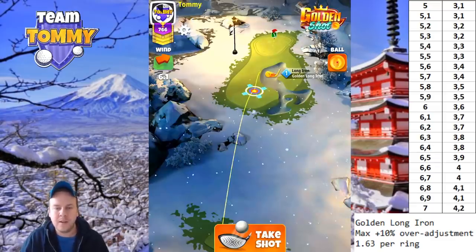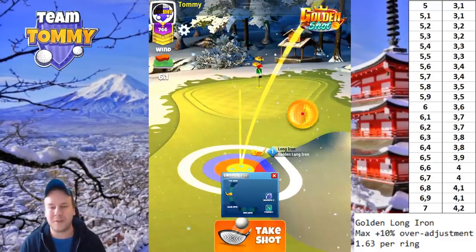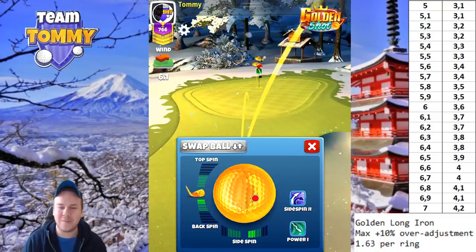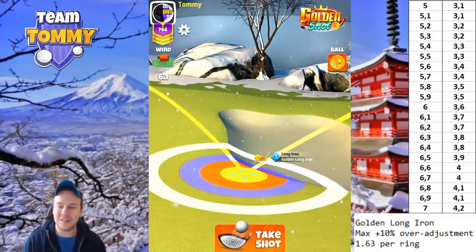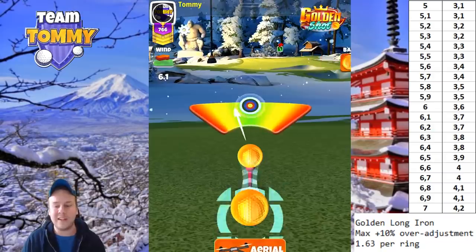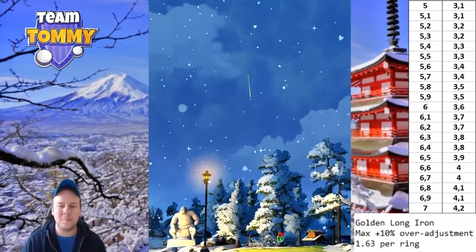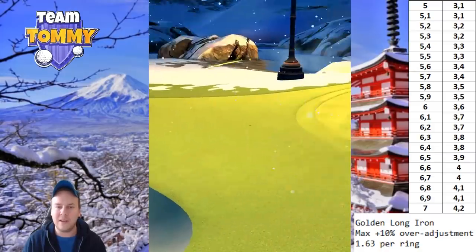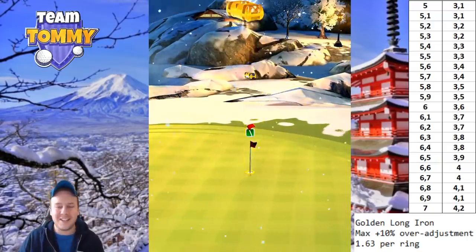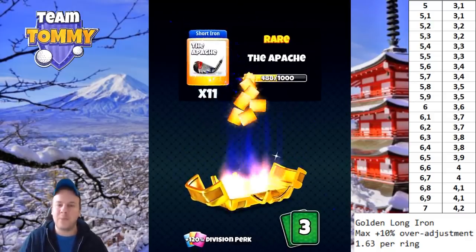Shot four has a tailwind crosswind coming left to right. Using the same landing position structure: one and a half bars of backspin, two and a half bars of side spin to the right. Wind of 6.1 gives 3.7 rings. The Golden Shot hard difficulty is an excellent way to win Berserker Balls, which in tournaments can be the difference between making a simple eagle or struggling with a power-three ball. We get the yellow ring but used a little too much side spin — something to dial in.